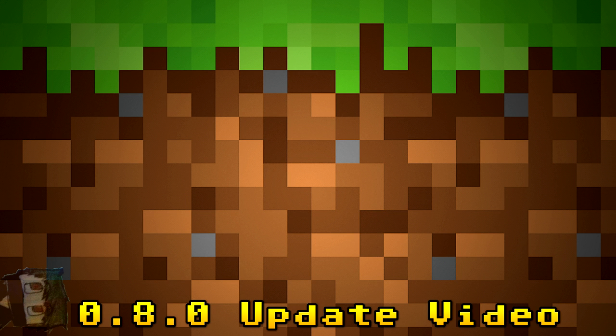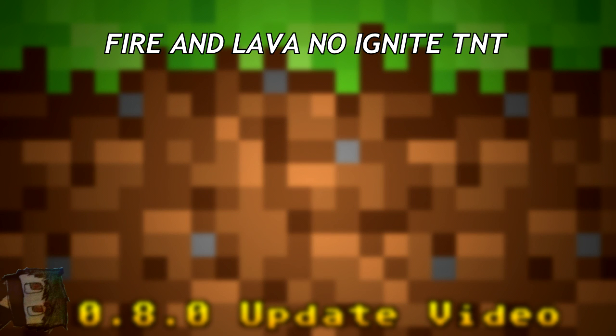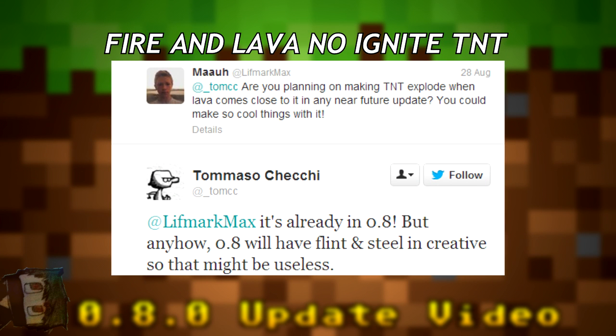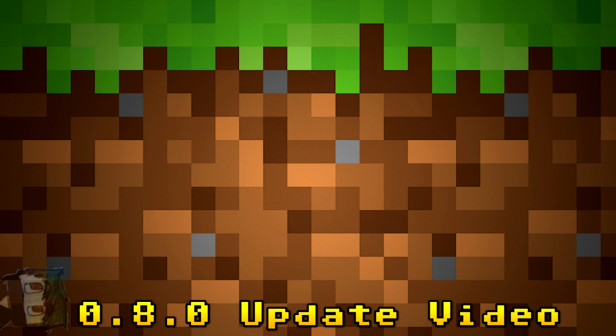Another confirmed tweak is that fire and lava will now ignite TNT. Someone asked Tommaso if lava coming close to TNT would make it explode, and he responded that it's already in 0.8.0. He also noted that with flint and steel in Creative, the lava ignition might be less critical — but it's great to have realistic TNT behavior either way.